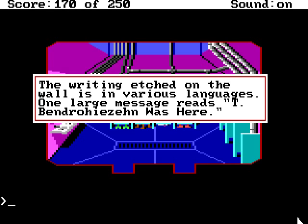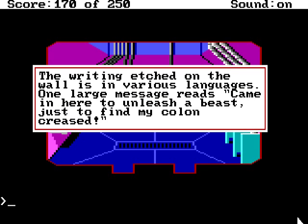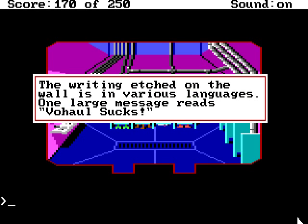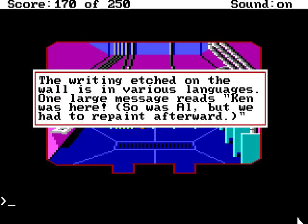T-Bendro Heisen — oh, I get it, ha ha ha! Chemistry joke. Was here. Are there only two of them? No. 'Came in here to unleash the beast, just to find my colon creased.' Fauxhall sucks. Ain't that right. Do we have all of them? No. 'Ken was here, so was Al, but we had to repaint afterwards.' Talking of course about Ken Williams, the owner of Sierra, and Al Lowe, the guy who made Leisure Suit Larry.